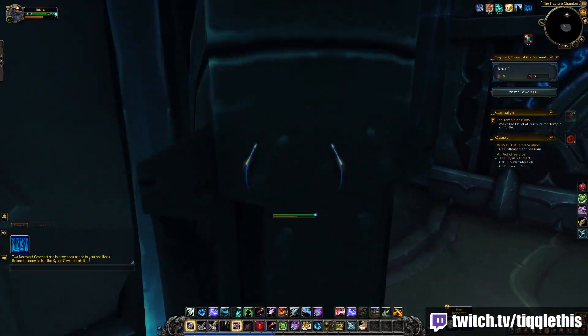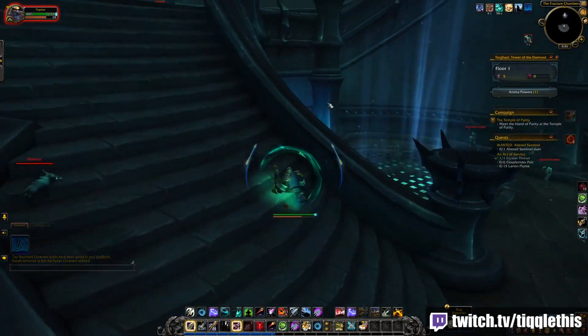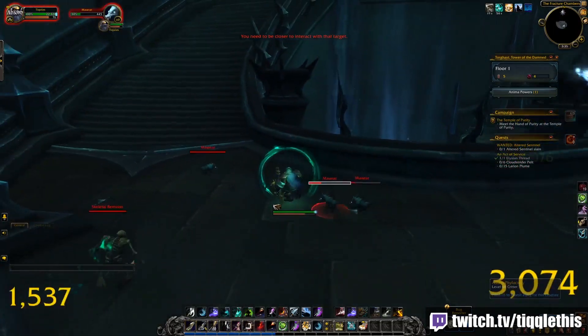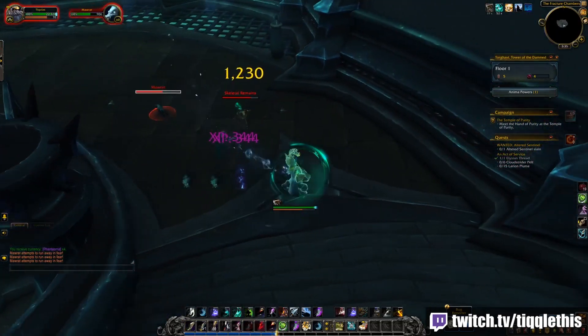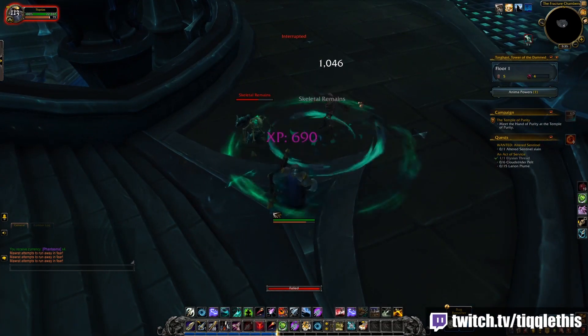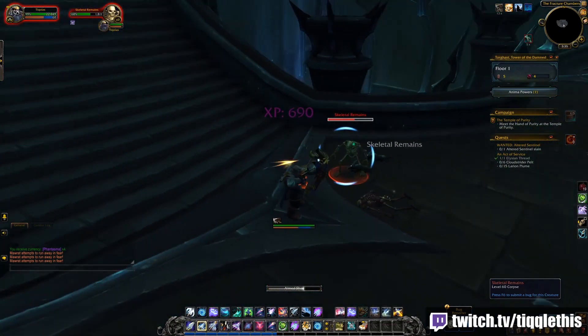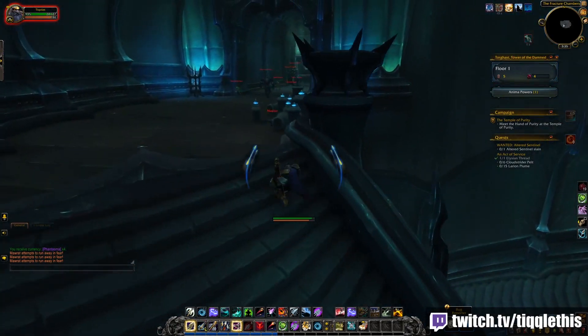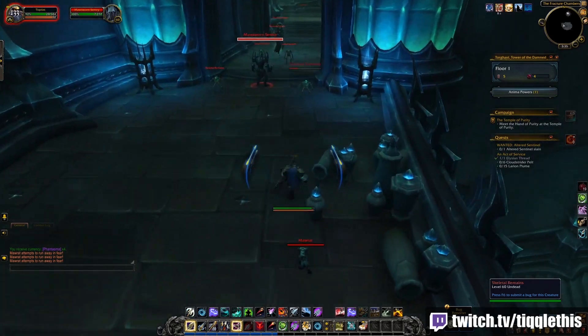Let's go ahead and get into it. We need to aggro a few mobs and use the Ricochet ability to make it work. I'm going to use this because I have Trick Shot — it's going to bounce off or just pop. We're going to get up here and use this ability into a few mobs. There we go.